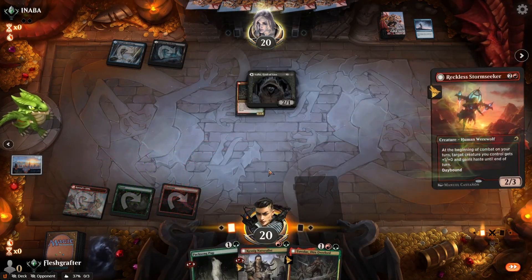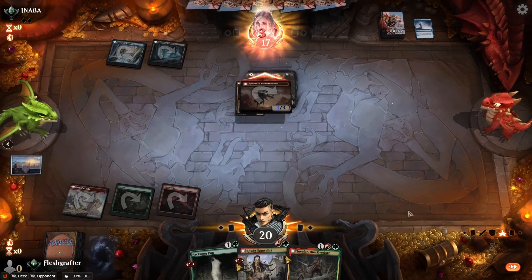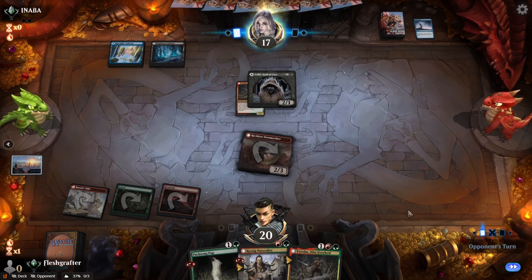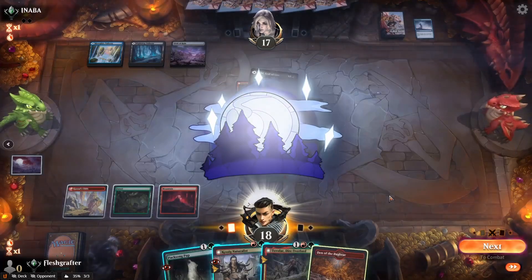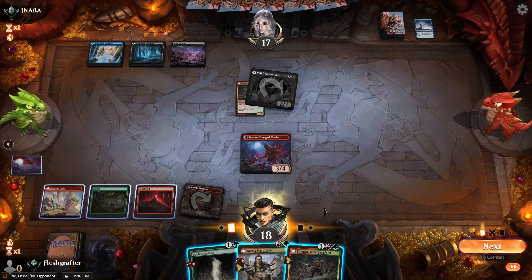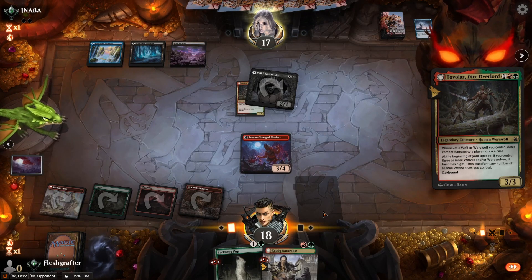We go for Storm Seeker to get in three damage from haste. Next turn we can either play the Tovolar, or cast Naturalist and give it haste to get the mana trigger, then play Tovolar or Pack's Son Pup. We know our opponent is running blue bounce spells — likely Divide by Zero — and we attempt Tovolar hoping it resolves so we can get card draw going.